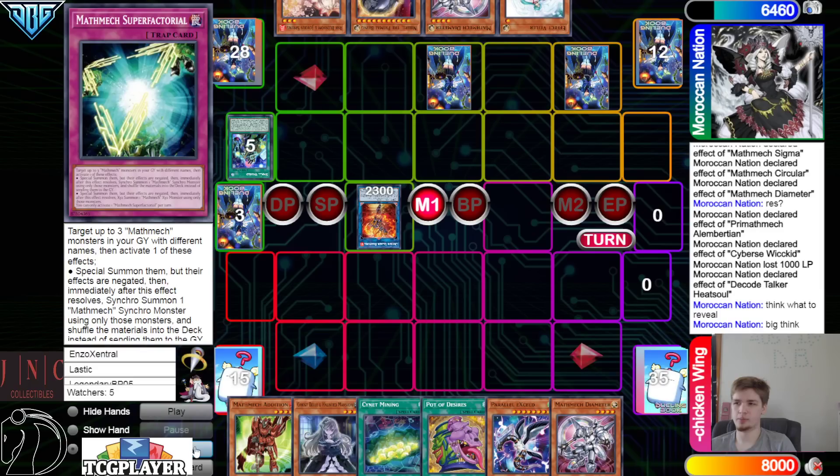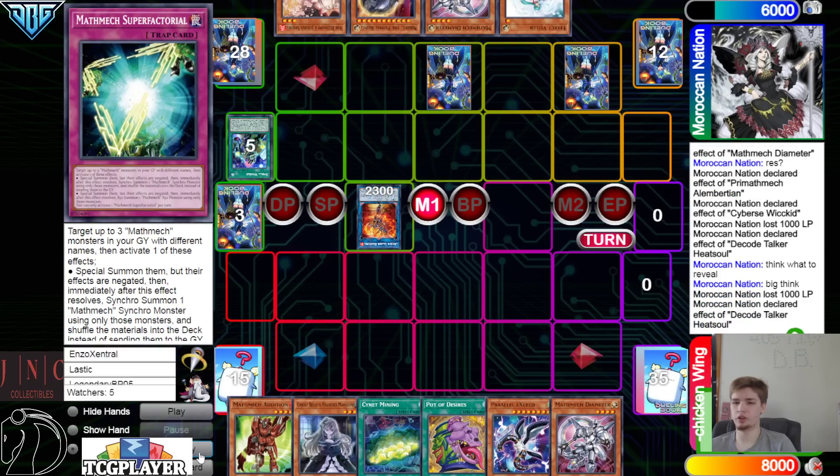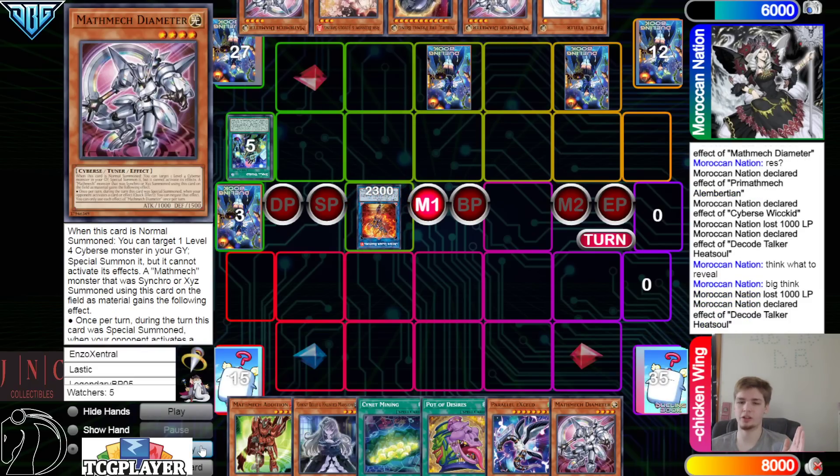This will just be getting one because it trades with Bell — so it's a one-for-one. It was a free card though, so we'll use a free card to trade with one of our opponent's cards. Draw Diameter.